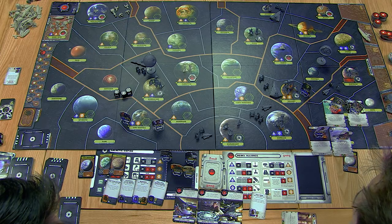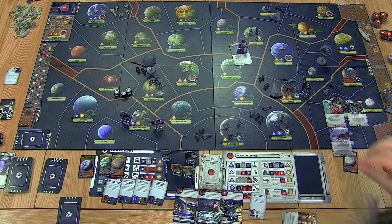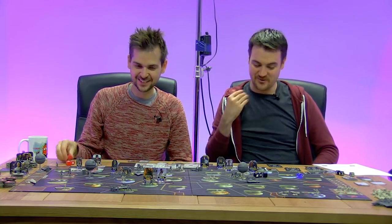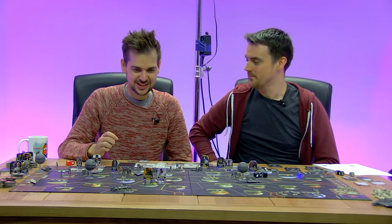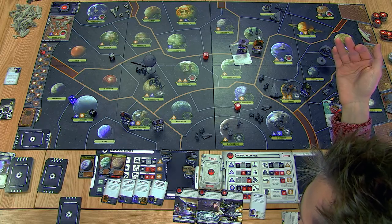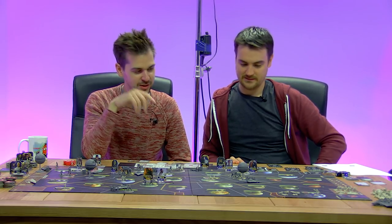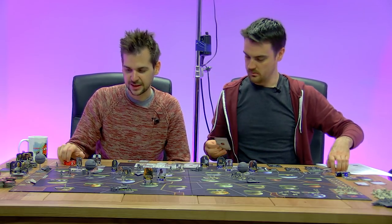Rebels go: incite rebellion on Rodia before the Empire can reinforce it. Empire sends Vader to contest - he knows how to suppress a rebellion. Ackbar rolls two vs Vader's three. Mission fails. Both diplomacy missions failed - we spread ourselves too thin, had 50-50 chances on both and lost both. At least the sabotage and infiltration will probably go through uncontested.